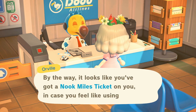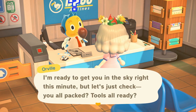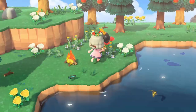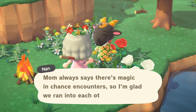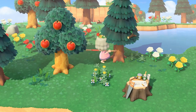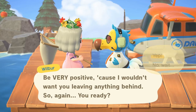If this was the 10-ticket villager hunt challenge we might take Whitney, but on to island number four. It's Nan - she is definitely cute, but maybe more of a cottagecore or spooky island vibe. Unfortunately it's a no for Nan. Oh yay, an item - and it's garbage. Great, let's go.